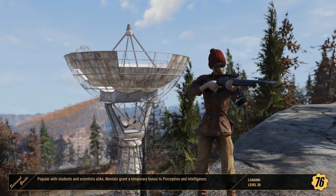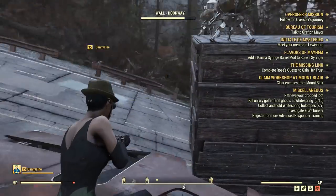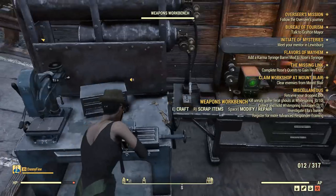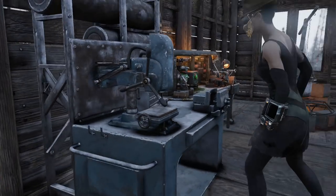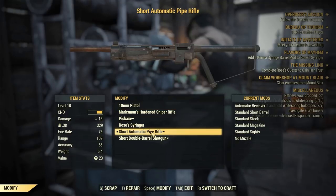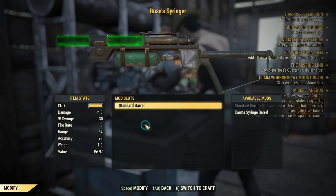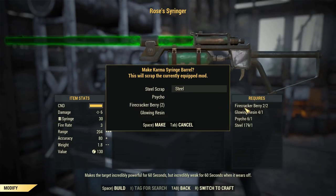Once you have your materials, you can head back to your base, a camp, or any place with a weaponsmith crafting station. You need to look for the Rose's syringer and then you can start modding it. Don't forget to select the karma mod, because that's the one Rose is requesting from you.